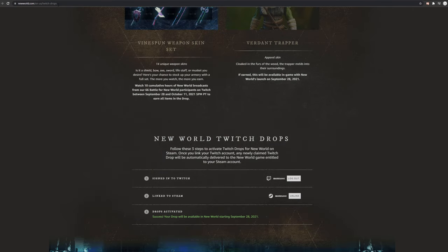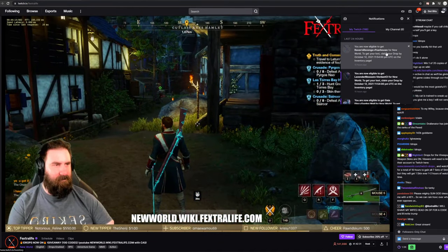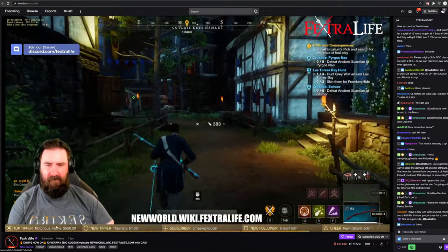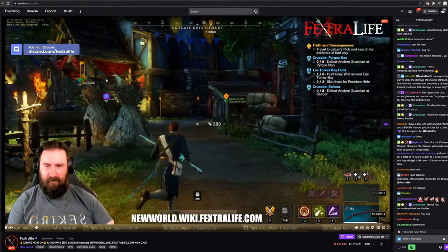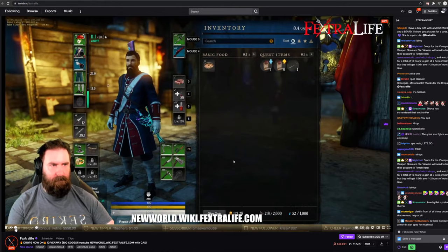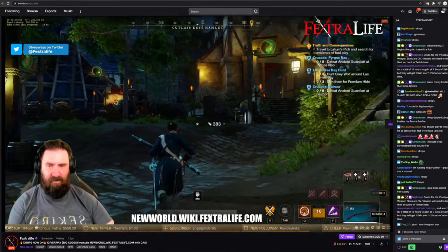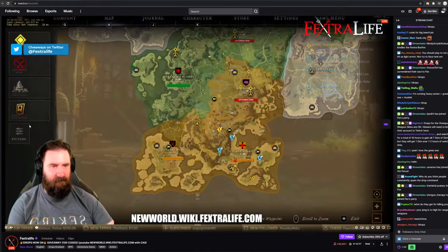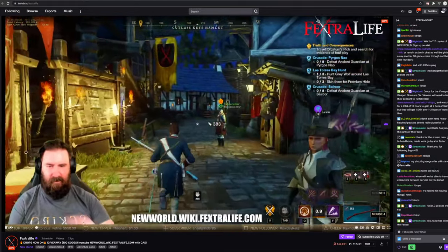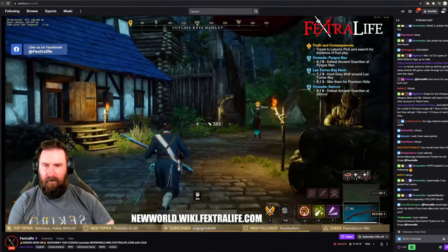Once you do that, there are drops and also Amazon Prime claimables. For the Twitch drops, just find a streamer that has drops enabled — it'll be listed at the bottom — and watch them. You can put it on in the background, but you do need to make sure it has a little bit of sound. If it has no sound it will not count towards your time watched. You can mute the tab by right-clicking and selecting 'Mute Site,' but the Twitch player itself cannot be fully muted or it will not count.